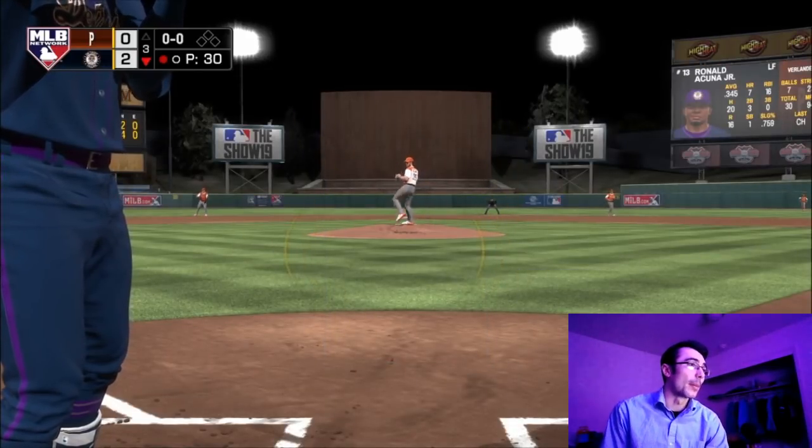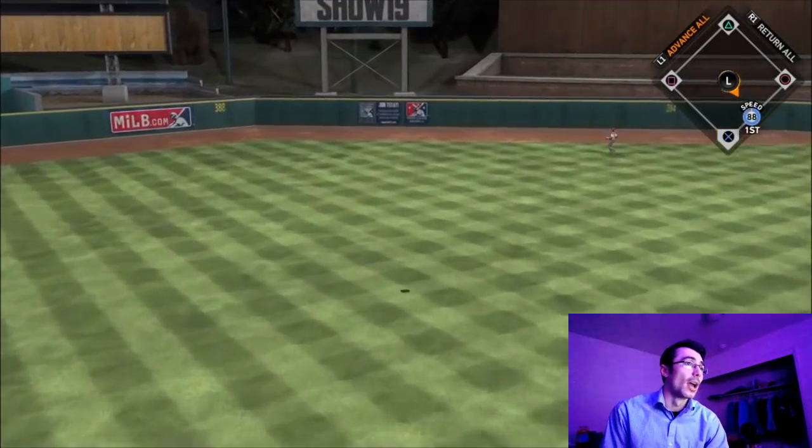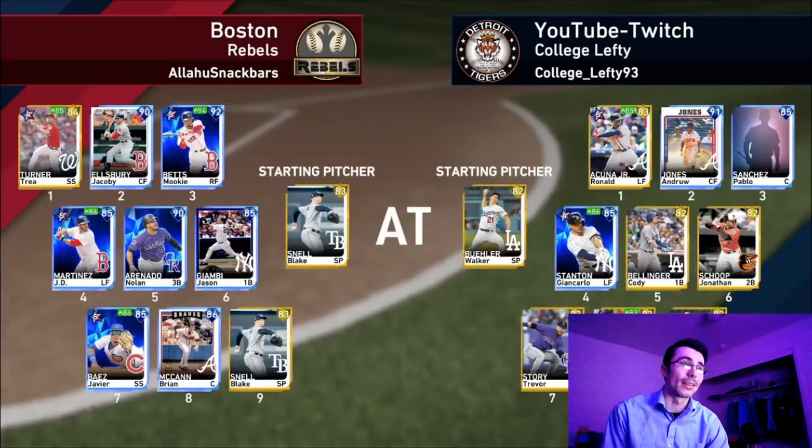That brings up Ronald Acuna in the bottom of the third inning. I was sitting on a fastball, smashed it out to dead center field — no doubter. The opponent lost connection, which is unfortunate, but that wraps up Cy Young's debut.